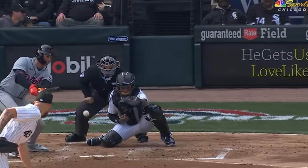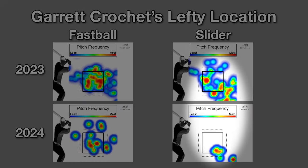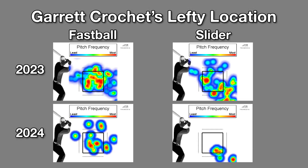Starting with his locations — to left-handed hitters he's throwing a ton of four-seam and slider. He doesn't really face a lot of left-handed hitters because he has a really strong advantage there. Fastballs are more middle of the plate; sliders run off that fastball line down away. I'm showing 2023 locations alongside 2024 here because our 2024 sample is small and it just takes some time for things like location to stabilize.